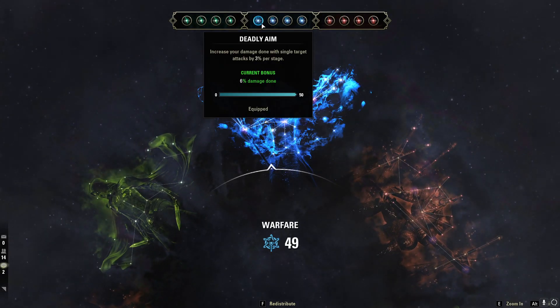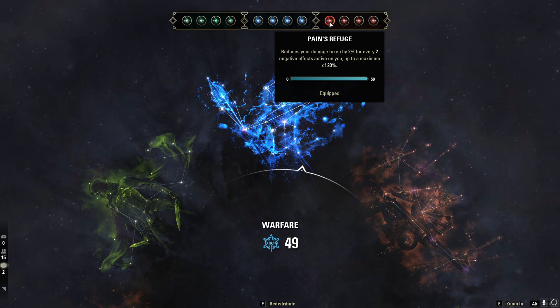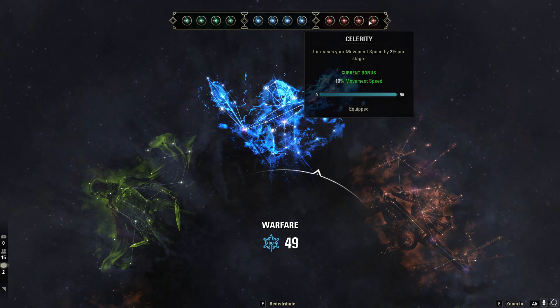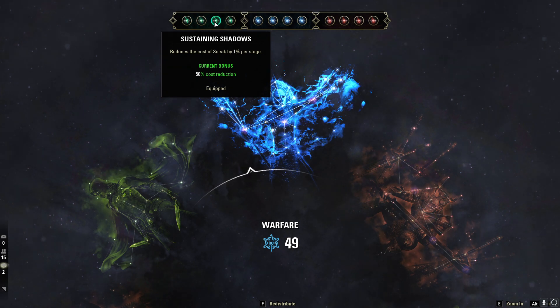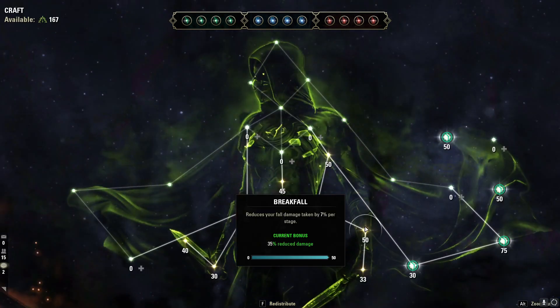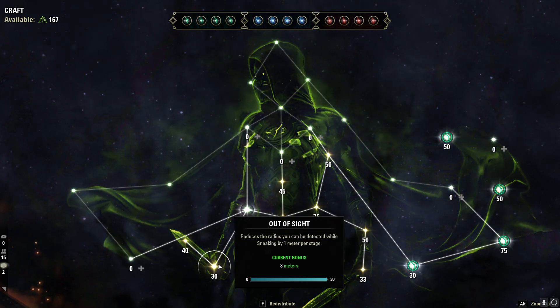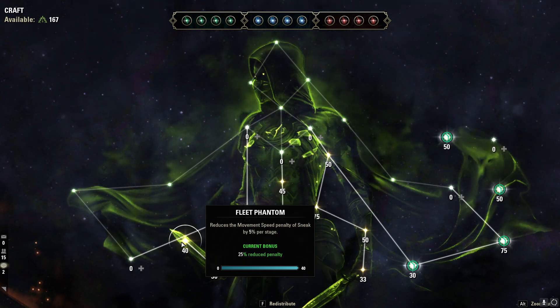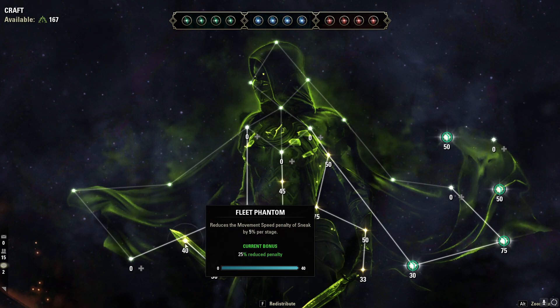For Champion Points, our Blue Slottables are Deadly Aim, Mastered Arms, Focused Mending, and Fighting Finesse. Red Slottables are Pain's Refuge, Sustained by Suffering, Celerity, and Survival Instincts. Green Slottables are Rationer, Liquid Efficiency, and Sustaining Shadows — which is very important on this build since you'll be in stealth a lot. I also like Seed's Blessing for the extra movement speed. Make sure you have Breakfall in your passives, and also Out of Sight, which reduces detection radius while sneaking by 1 meter per stage — 3 meters overall. Fleet Phantom is strong too, reducing sneak movement speed penalty by 5% per stage, for 25% total — very important for Nightblade.